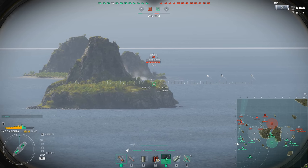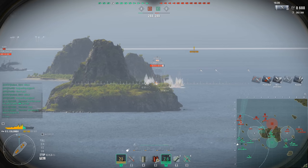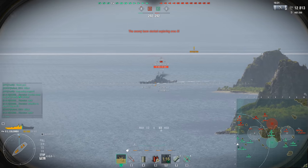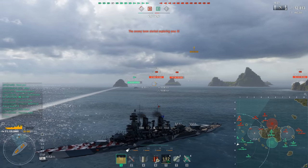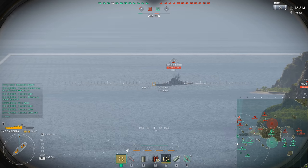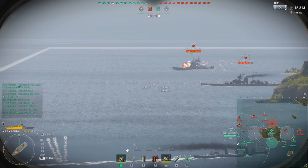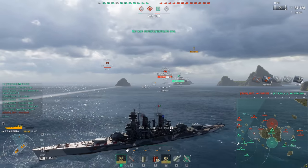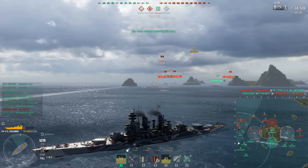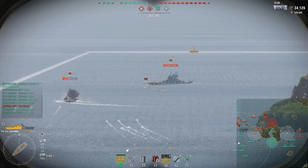Mid-tier Italian battleships already aren't that accurate, and the Italian battleships take it even further with worse accuracy and longer reload times. These ships were designed when Dead Eye was a commander skill — a 10% accuracy boost while undetected. The Italian battleships have exhaust smoke, so you could pop smoke, stay undetected, and fire relatively accurate salvos. But when Dead Eye got removed — because, surprise, making battleships super accurate for not being spotted caused every battleship player to sit at the back of the map — the Italians didn't get a compensating buff.